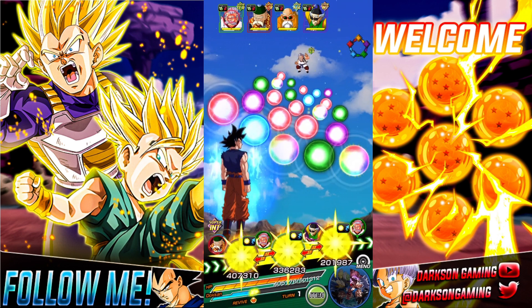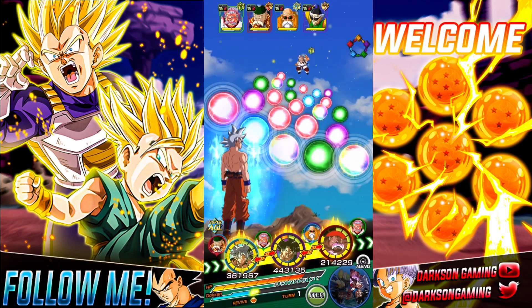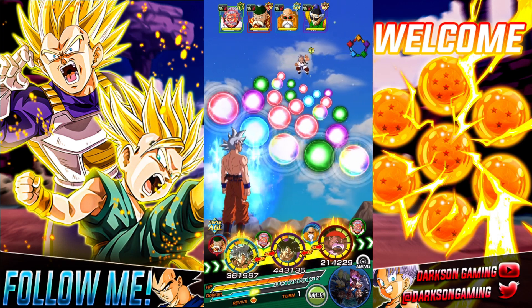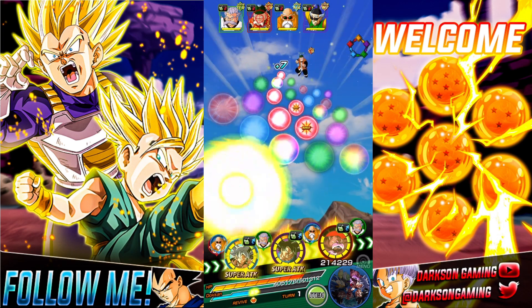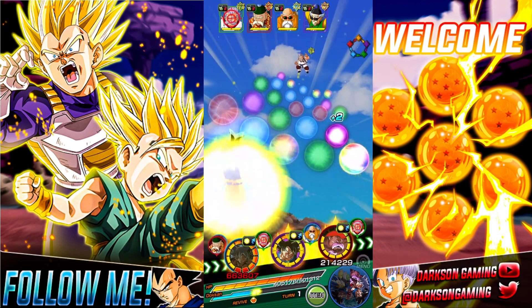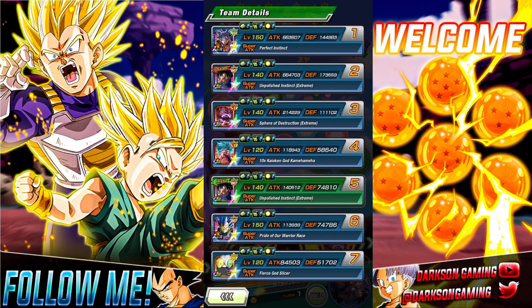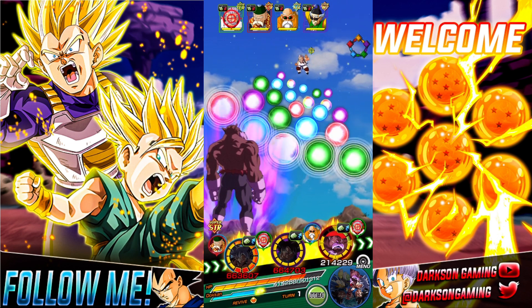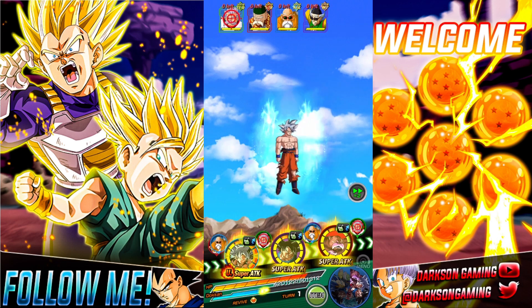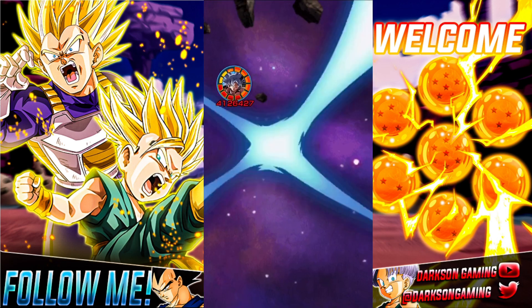Here you can see I've got everybody at link level 10 except for Kamehameha. I was going to throw him in the front row to really showcase him, but he doesn't have any dodge or anything yet, so I didn't want to take all those hits at once — I was afraid there could be a super attack in there that could really end up hurting him. But MUI doesn't disappoint, he just turns around and really gets some things going.